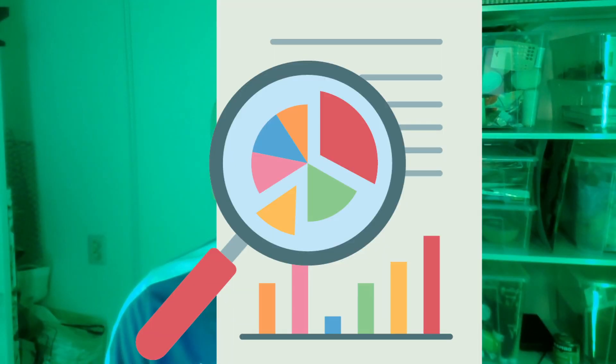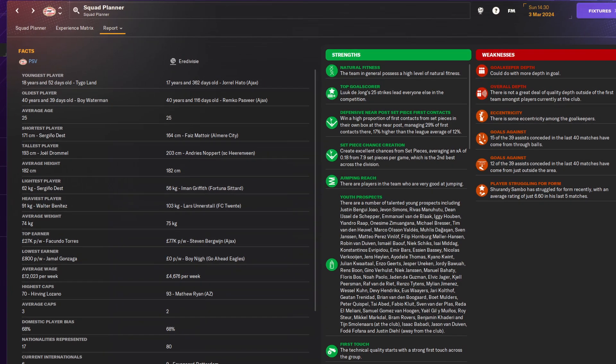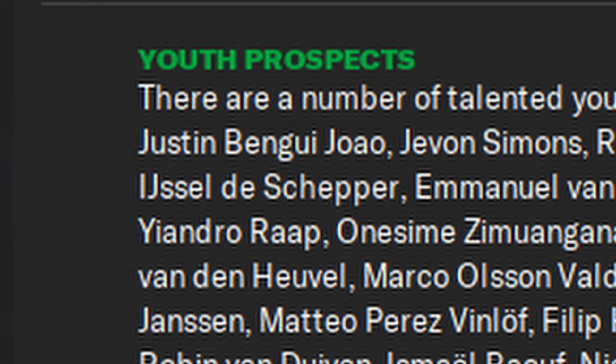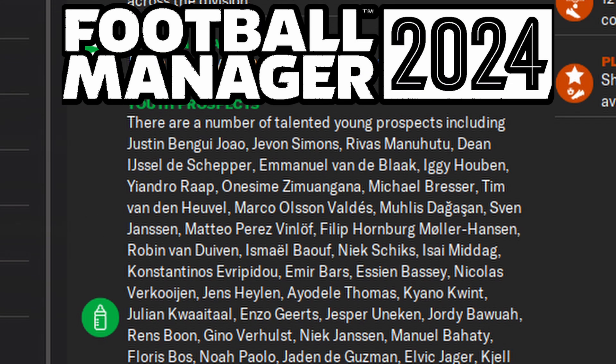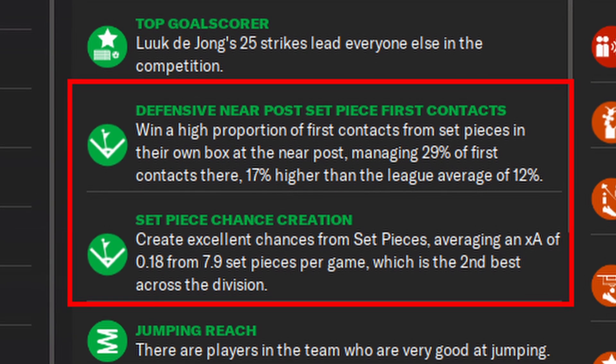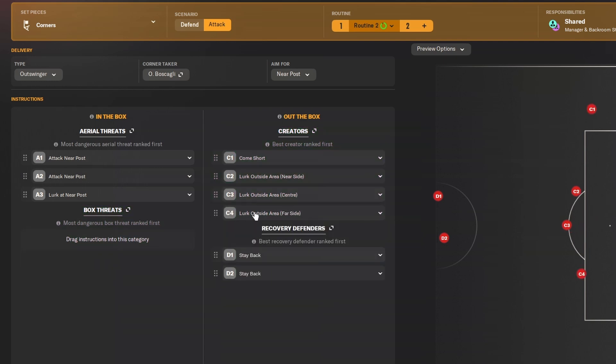On to change number four, and it's another screen that now shows more information. It's your system report, which has some slight tweaks, specifically in the strengths and weaknesses columns. For youth prospects, where we previously only saw a handful of talents, we now get a complete list of every young player that's worth mentioning. But most importantly, we now get detailed feedback on our set pieces, showing us how to make or tweak our new set piece routines.